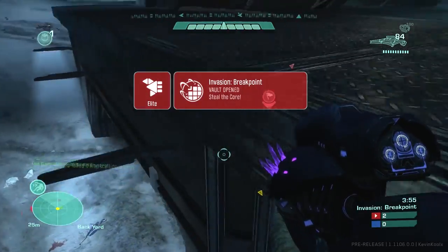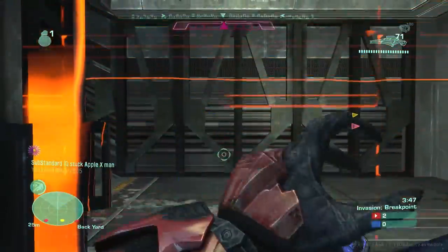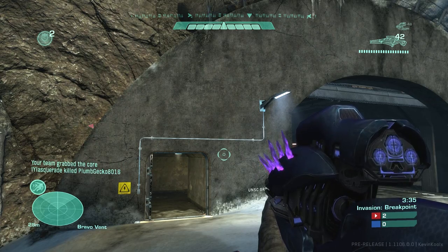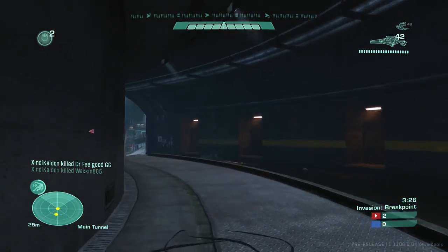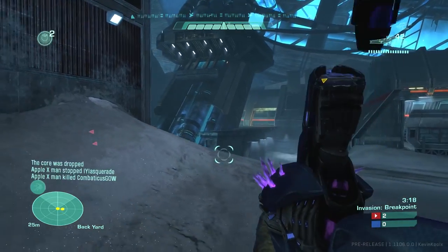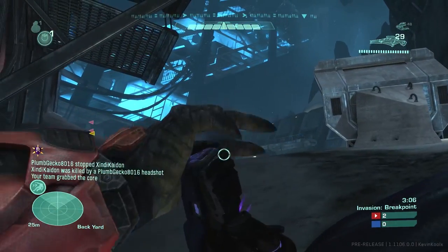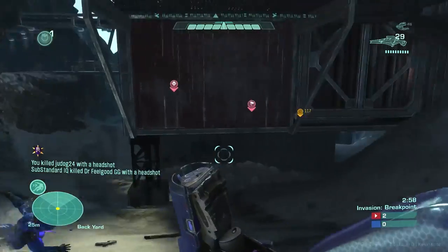Now we're into the third phase of Invasion. There's a core I need to pick up and carry over to the Phantom on the other side of the map. This is the hardest part where a lot of attacking teams get stuck — you need to go into the enemy spawn, grab the objective, flag-juggle it if you want, and move down this open, long hallway to reach the Phantom. It is possible though, because you get a Banshee, a Ghost, and a Wraith at spawn. The defending Spartans get a Spartan Laser, a Rocket Launcher with auto-lock, a Sniper Rifle, Warthogs, and I believe a Ghost as well. Lots of vehicles and power weapons in play.